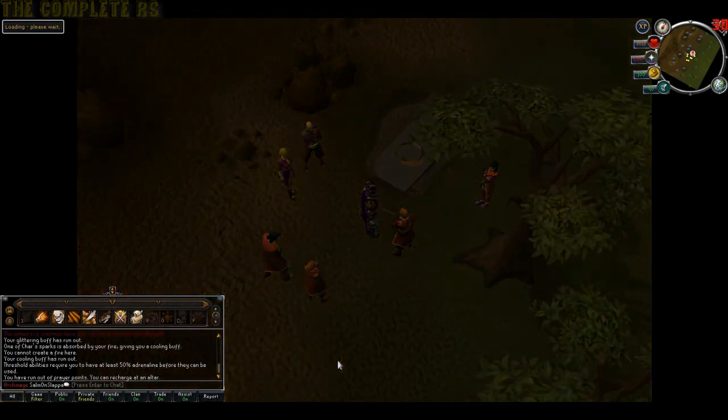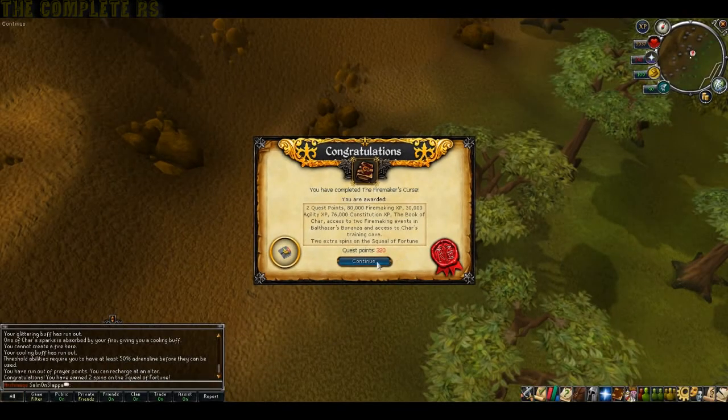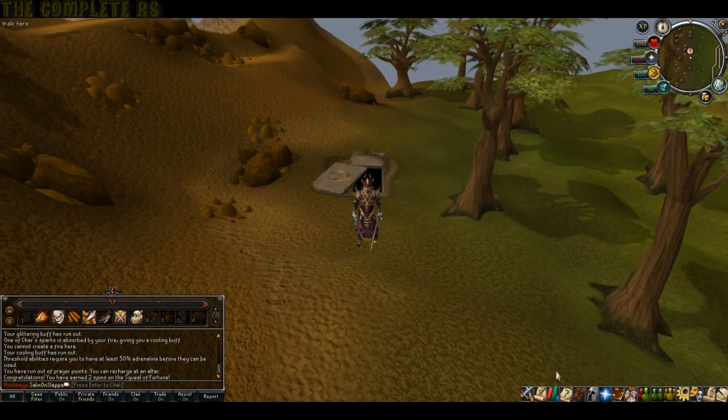Happy days! Congratulations if you've just completed the quest. For doing it you get two quest points, 80k Firemaking XP, 30k Agility XP, 76k Constitution XP, the Book of Char, access to two Firemaking events in Balthazar's Bonanza, and access to Char's training cave. Additionally you gather two extra spins on Squeal of Fortune. And you can actually get a new pet from inside Char's cave — you've got a choice between four pets: a warming flame, a twisted fire starter, a glowing ember, and a searing flame.